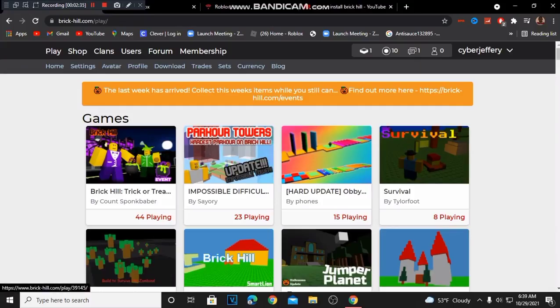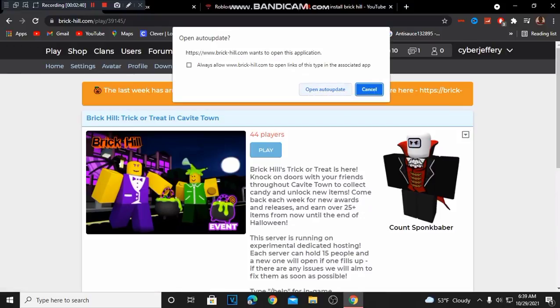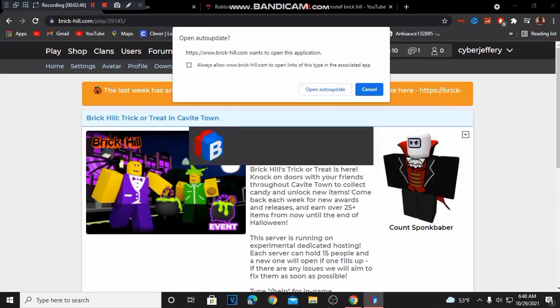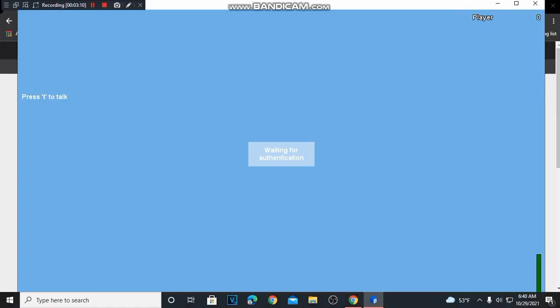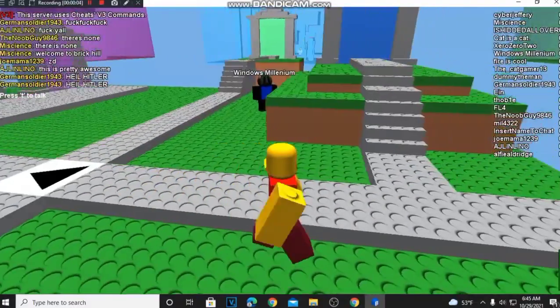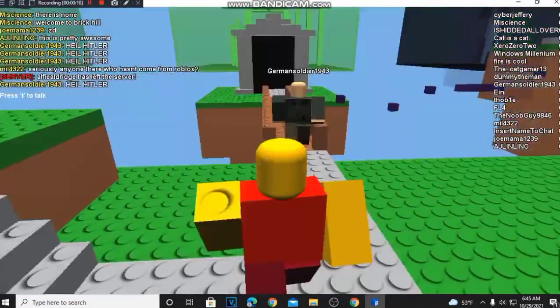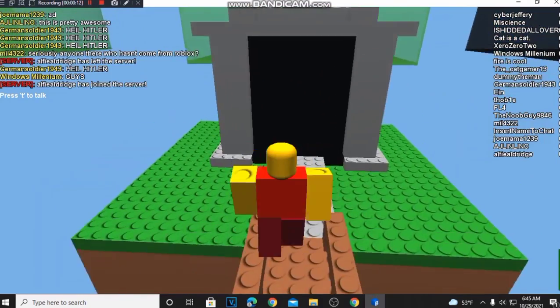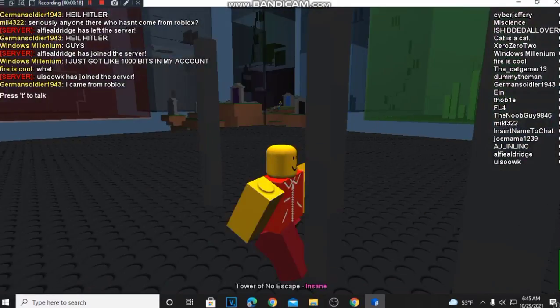Once it's all loaded, click a game and then play. You'll need to click more details and click to run — this should help you get in. It's technically Roblox, just the older version. People are actually playing it — there are tower games like Tower of No Escape.